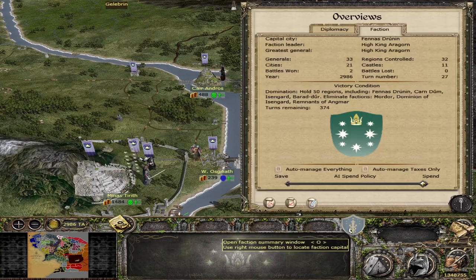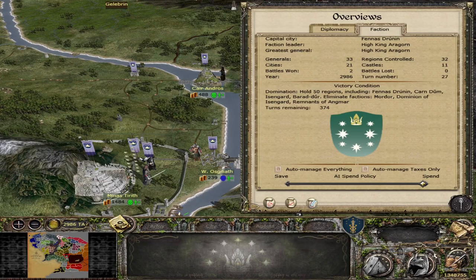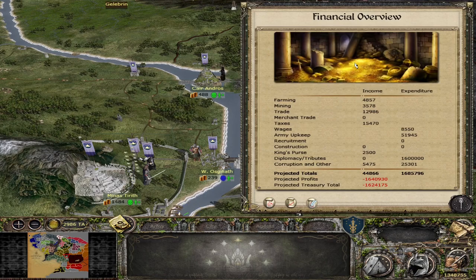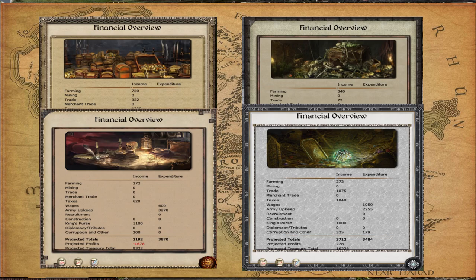There is also new financial UI. For the Northern Dunedain, the picture in the financial overview has been changed — the original was a relic of vanilla Medieval 2 that had a map of Europe and didn't make sense for the setting. I believe there are about four of these, so I'll put them on screen now so you can see all of the changes.